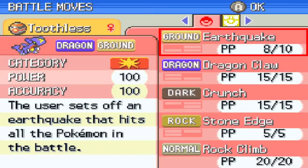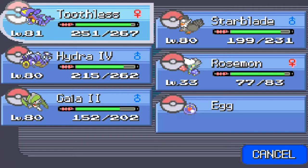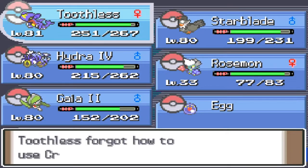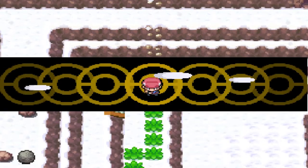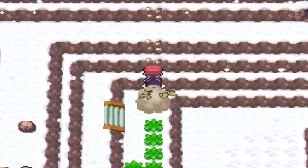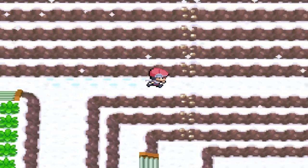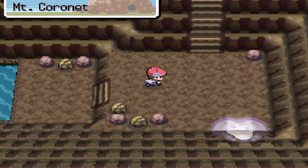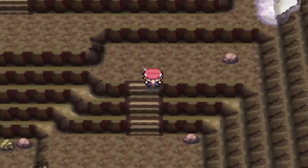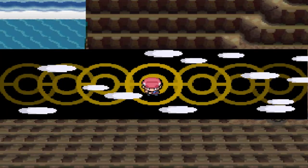We're gonna have to use Toothless here to get by. Let's go ahead and take away Crunch — it's not like I'm gonna be battling Arceus... actually I am, but I'll be capturing it with a Master Ball. It's a pretty interesting Pokemon, very very strong — the strongest wild legendary Pokemon to date. Let's see, I think you have to go into this location in Mount Coronet.